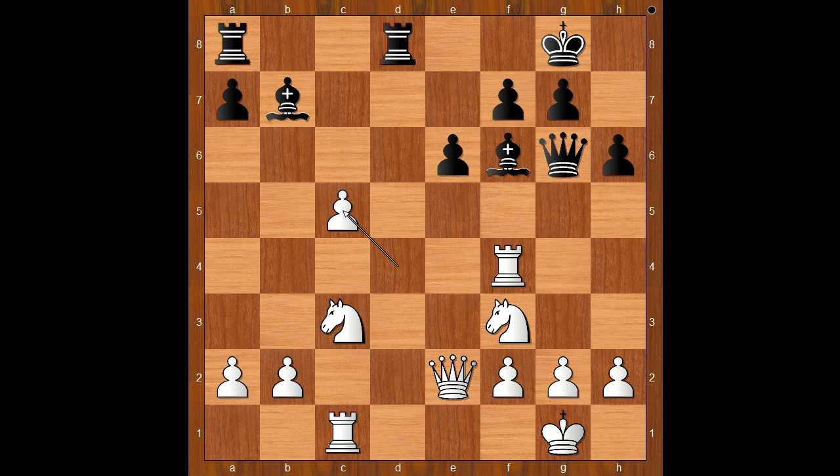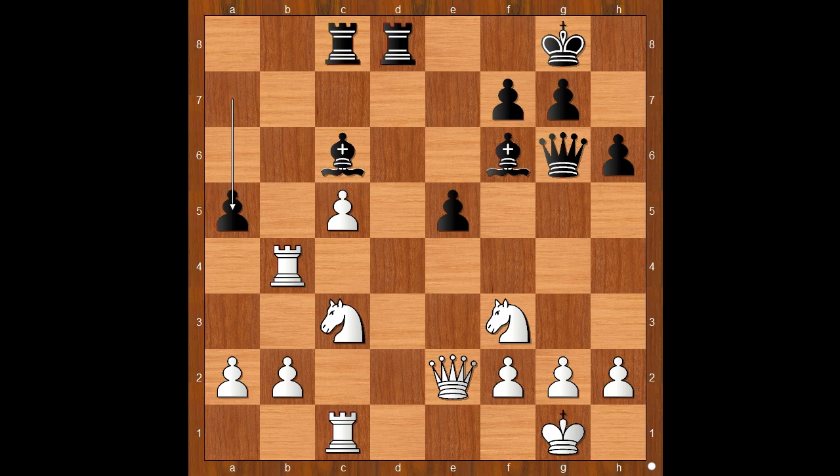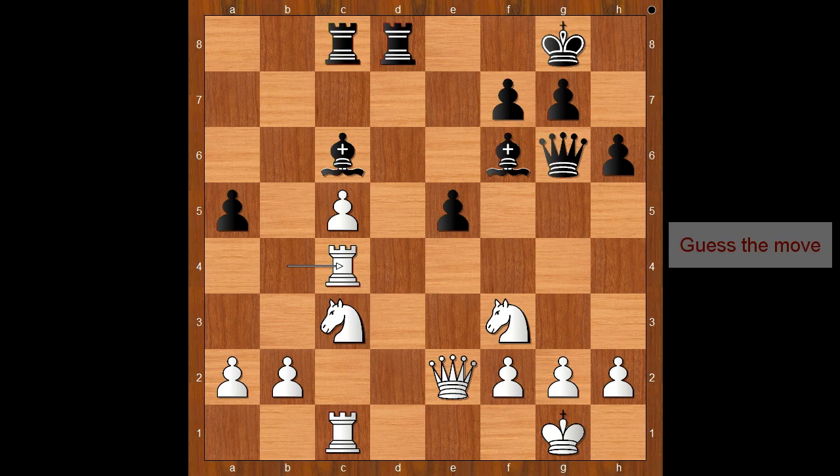b takes on c6, rook to c8 — white is up a pawn. Knight to a4, e5, rook to b4, bishop to c6, knight to c3, a5, rook to c4. It is black to move.